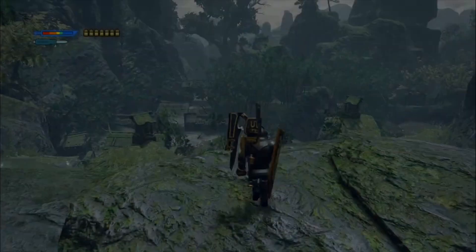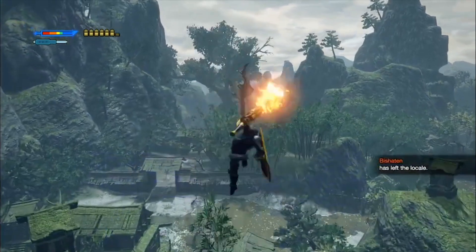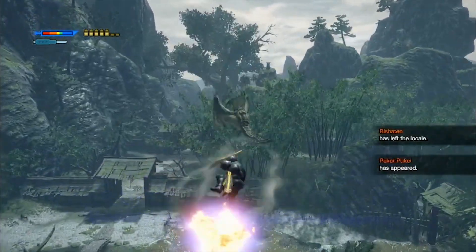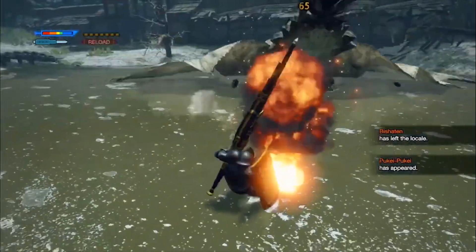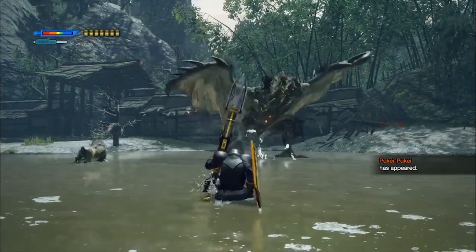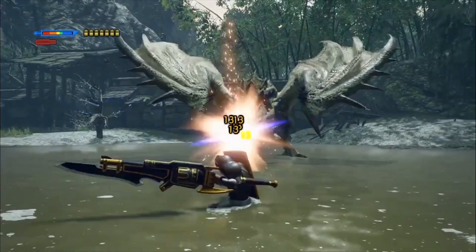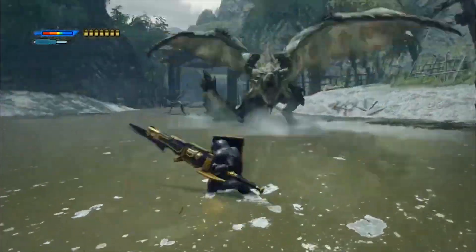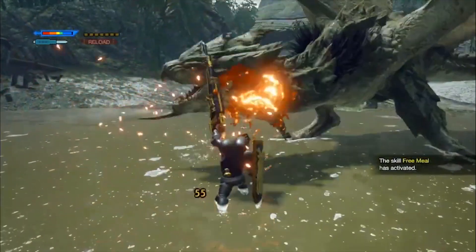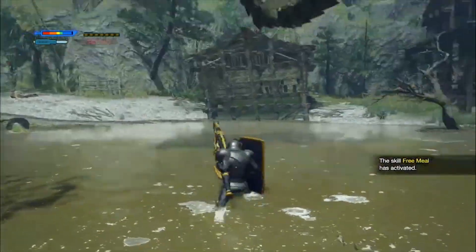Now let's put this all together into practice. Ideally, this is how you want to enter combat. Just kidding. But seriously, I did say gun lance was all about the spectacle, right? Sometimes you'll find yourself out of shells — the scoop, slam, sweep combo is a good alternative to shelling that does good damage.